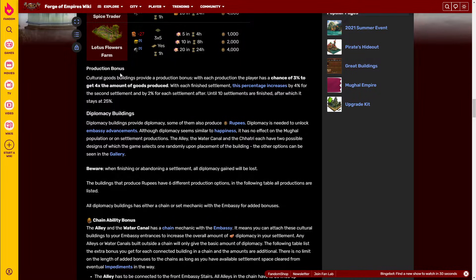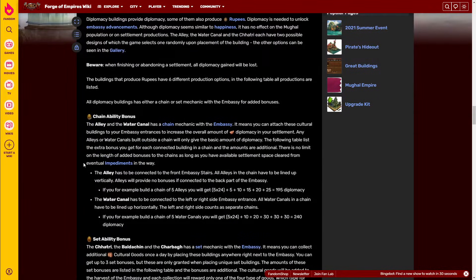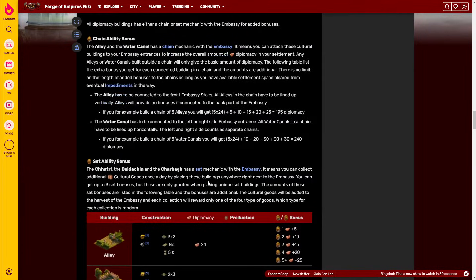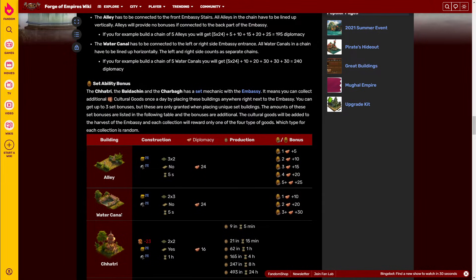The new thing with this settlement is in the production buildings and the diplomacy buildings — you have both a chain set and a normal set, so chain abilities and set abilities. When I first saw this I was really excited, but unfortunately the implementation is quite boring. The two chain buildings are the alley and the water canal. When you connect these to a certain place on the embassy and chain them downwards or sidewards, they will produce additional diplomacy in addition to the standard diplomacy they produce.